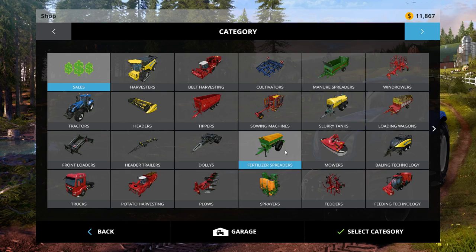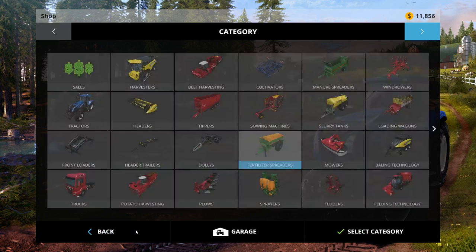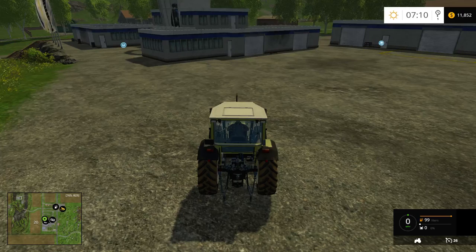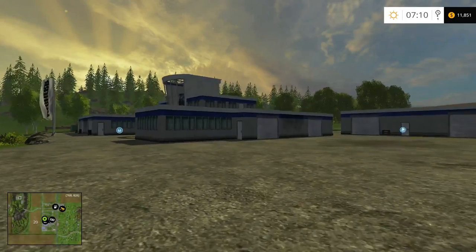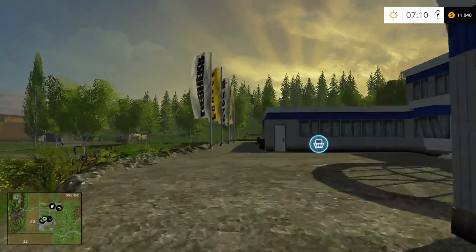We're definitely going to need to buy a fertilizer of some kind. There's a three-point hitch pellet spreader for $14,000 but I can't even afford that — take out a loan. There's a tractor there, I'll take care of the fields. The bank is around the corner.